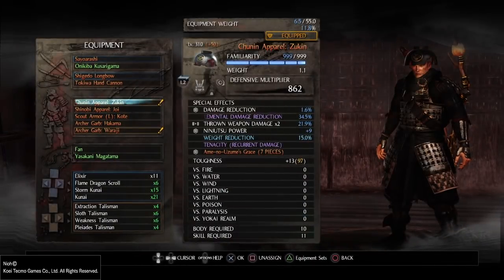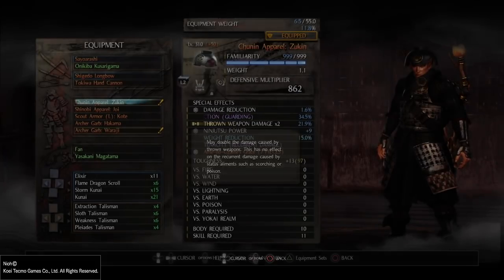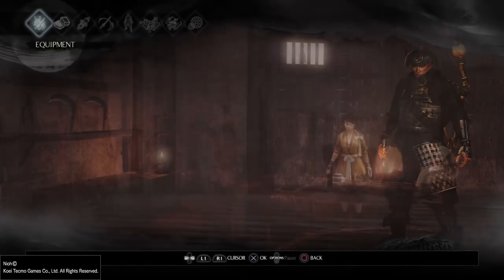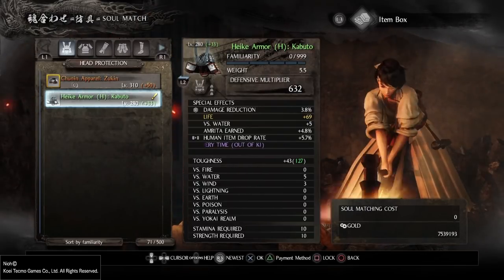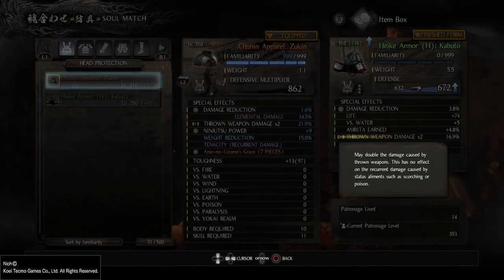Now let's talk about the body equipment. The first thing is the headgear — it has throw weapon damage x2, which doubles the damage you cause with throw weapons. There's no headgear that naturally gives you this special effect. The only way to get it is through soul matching with the gloves. You take the base equipment, go to soul match armor, choose your headgear as the material, and it inherits the special effect. All throw weapon damage bonuses can only be obtained through the gloves.